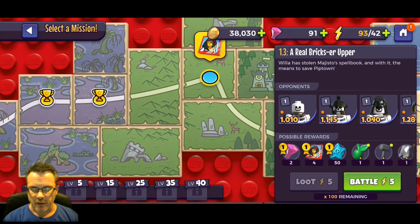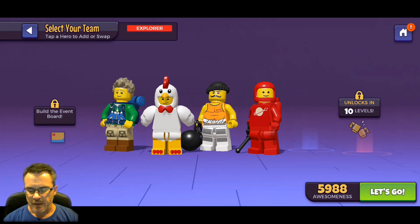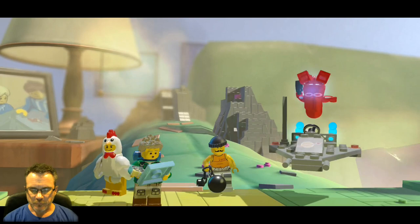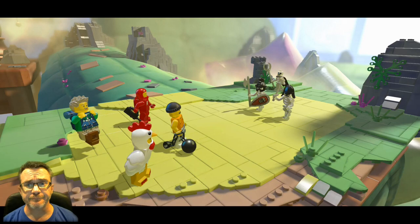Campaigns are lit up saying to go battle. It costs five energy to battle. Once we complete the battle, if we get a gold trophy with no losses, we can repeat it by just paying energy and get the gear again. Our team is spaceman, hiker, chicken suit guy, and one other.